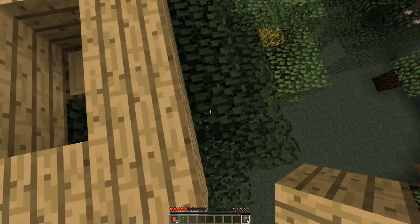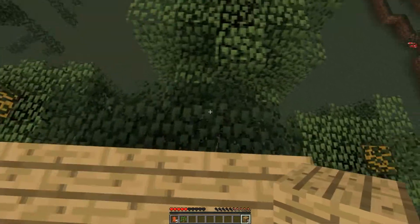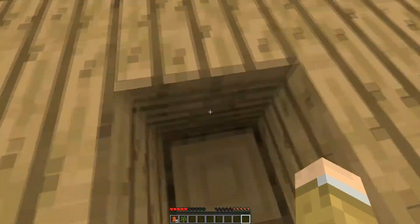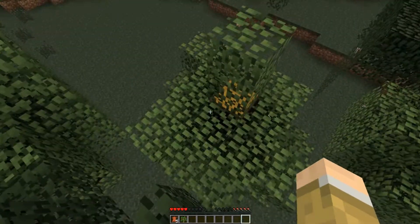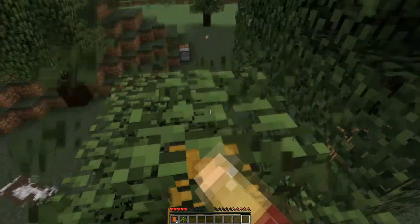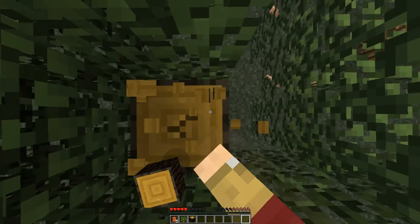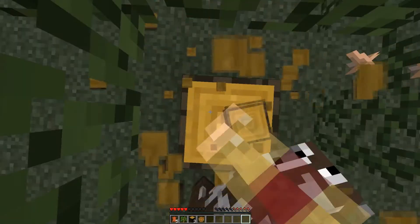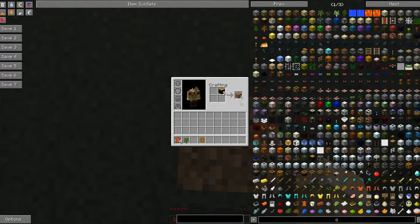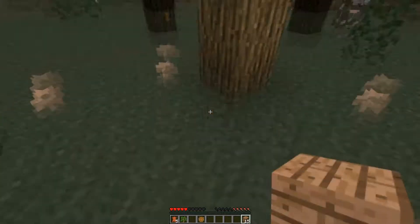If you make a Mystcraft age with caves as its generation type, it uses a different generation algorithm. Sometimes it'll bug out with Red Power and ore generation will mess up the world. That's neither an issue with Red Power nor Mystcraft — it's the two working together. When XComp made Mystcraft he introduced a whole new set of things to Minecraft that had never been done before, which created issues for other mods that didn't account for it.